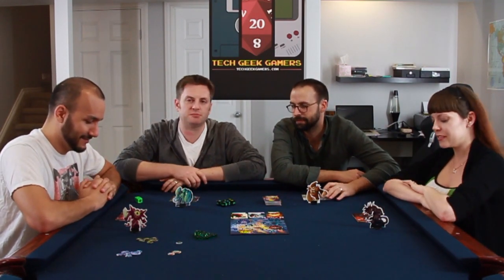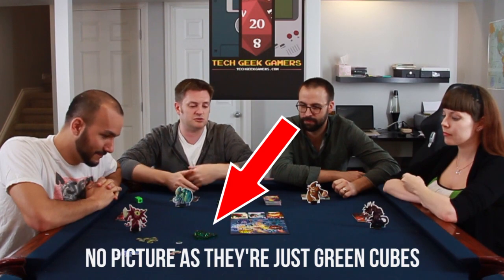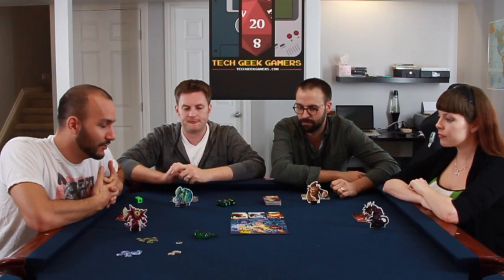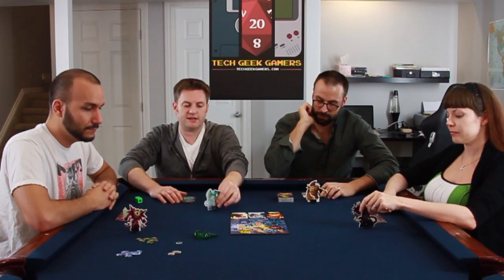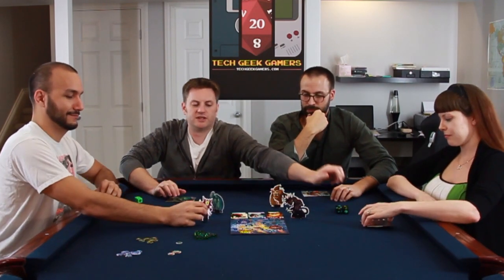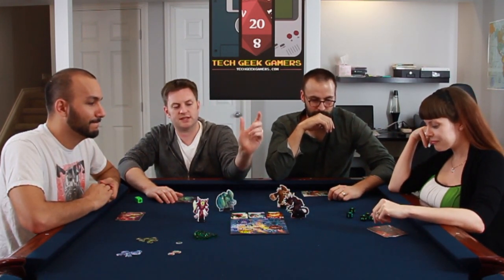It doesn't matter which monster you choose to play, they're all the same as far as that goes. You will gain energy crystals that you can spend to buy cards to enhance your monster and do various attacks. Obviously Cyber Bunny is on their side — from Cybertron. Tara will start us off. We are all on the outskirts of Tokyo and the first one to attack Tokyo takes it over. You gain one victory point when you're the first monster in, and you get two victory points if you're there at the start of your turn.